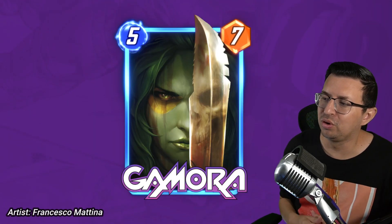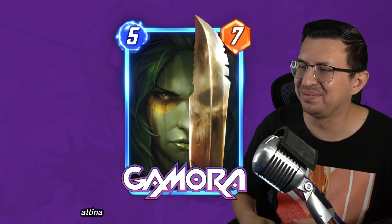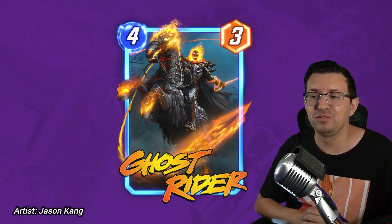Next up is this amazing Gamora. Look at this thing, really really cool. Love the art on this one. If I was drowning in tokens, I'd probably get it, maybe. And next up is another really cool one — Ghost Rider. Probably in the top 5 ultimate variants. That one's really, really cool, and a card I actually play sometimes.